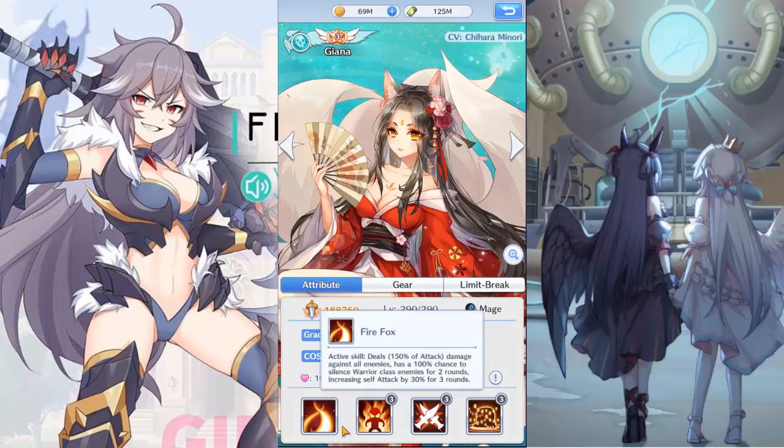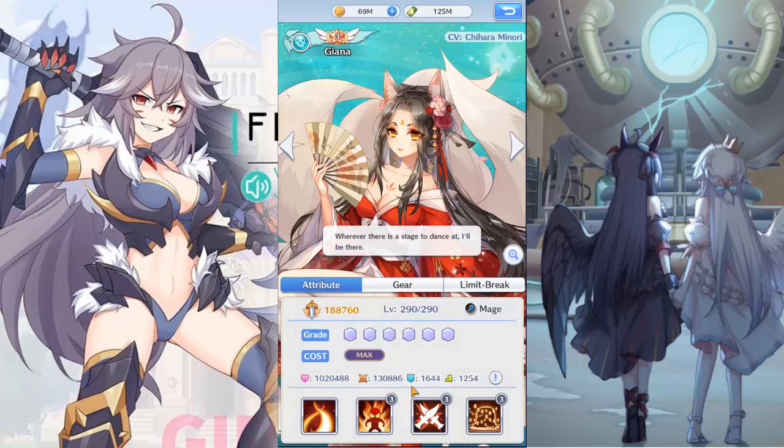What does Yanis do? Well, we are not looking at her active — we are looking at this passive skill: after death, deals 400% of attack damage against all enemies. That's a lot of damage. How does this work? It's 400% of attack as burst damage when she dies. And she gets buffed by Houghty, so her attack is going to be huge.